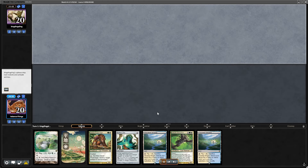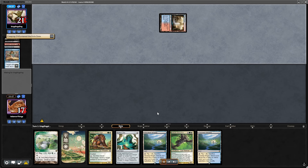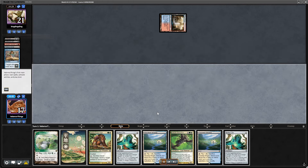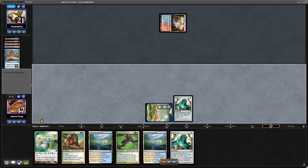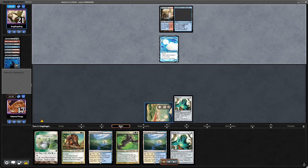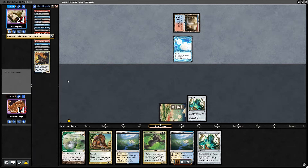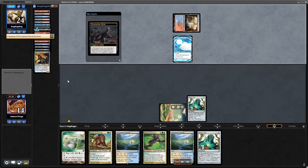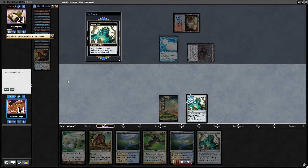Hopefully this time we'll have a more interesting match — and that's Dredge. We are probably cooked even though I have Lion Sash in the main board; I really doubt I can do something this time. Opponent already hit a Narcomoeba, then they cast Coliseum and oh — another Creeping Chill — and they are like dredging their entire deck. They put an Amalgam into play on turn two. Yeah, I think I'm cooked.